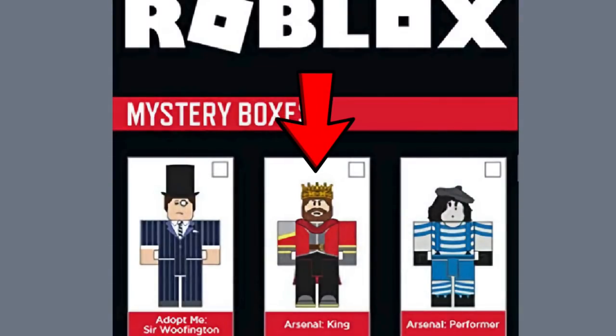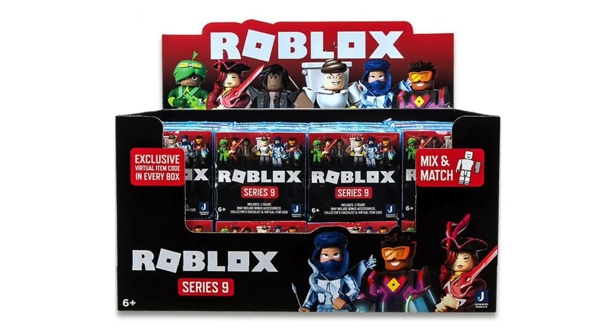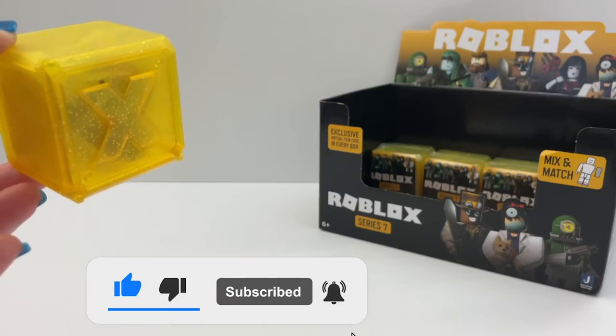There are also two more Arsenal figures coming in February with good codes in them. They are in these blue boxes and I'm opening them next. Make sure you subscribe so you don't miss it.